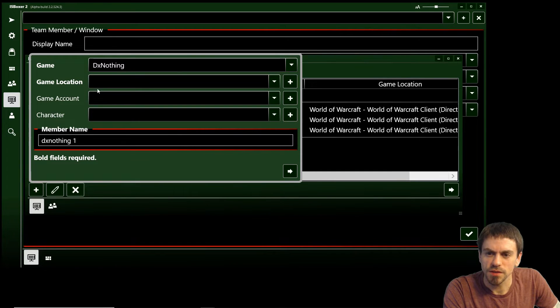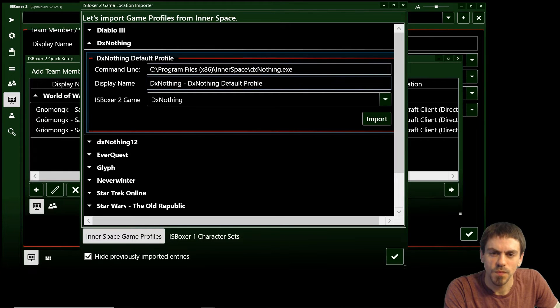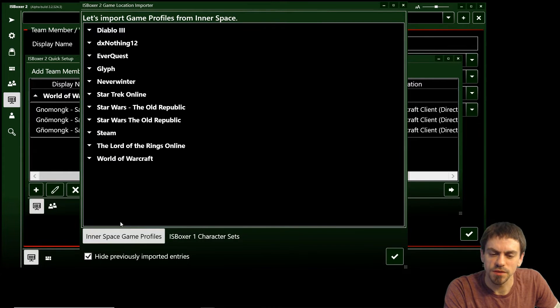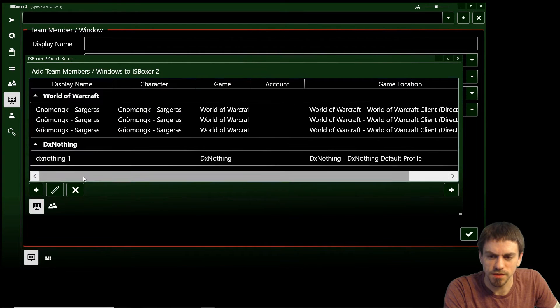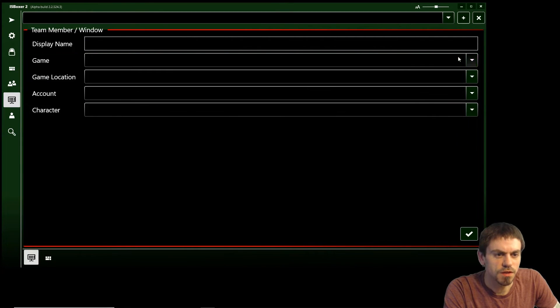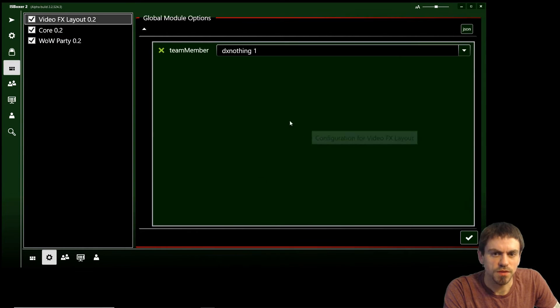We're going to use the DX Nothing game and we'll need to add another game location since there's no option for DX Nothing yet. We import DX Nothing — good to go. We don't need a character or game account for DX Nothing. And now if we go back to the module's global options, we can select DX Nothing right there.